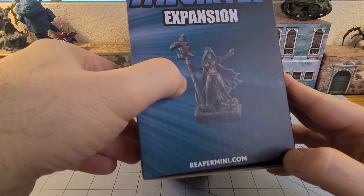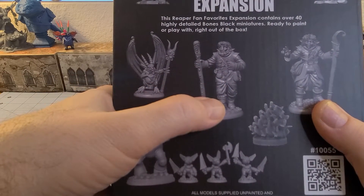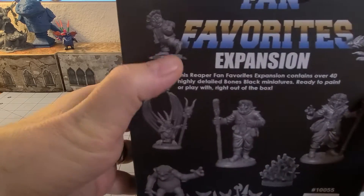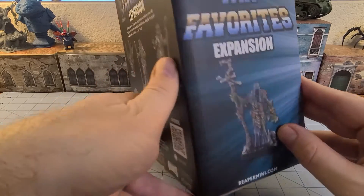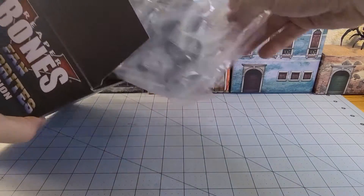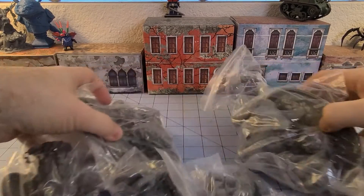The set includes things like a scantily clad necromancer, pizza animatronics from the Kickstarter page, wild folk furbolg things, a pile of murder chickens, a gargoyle rubbing his tummy, a halfling stealing eggs, and a necromantic thing. All I've done so far is cut the plastic — I don't even know what I'm getting in here yet myself. Let's find out.